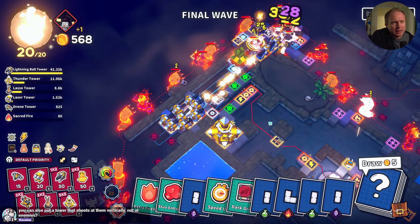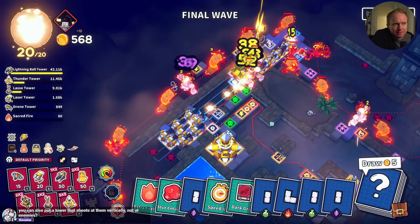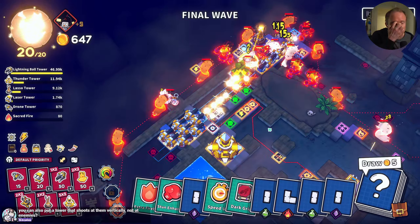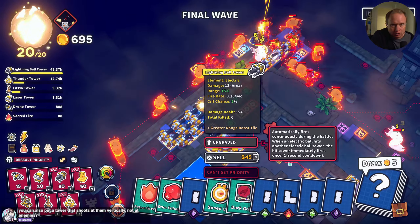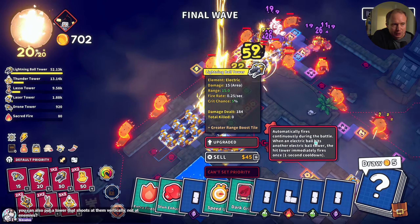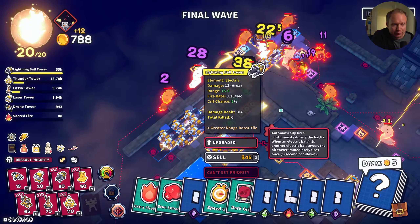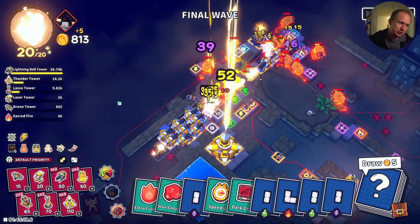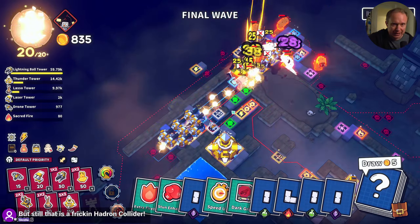The issue there — and maybe it's worth doing — is that the reason I haven't done that to date is because there's a one-second cooldown on their ability to trigger other things. When an electric ball hits another tower, the tower hit immediately fires on a one-second cooldown. Because of that, it's better to back-end with the automatics.